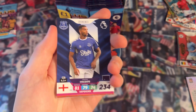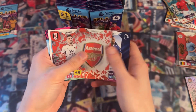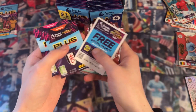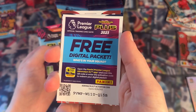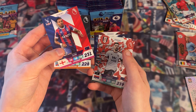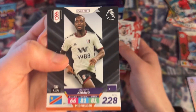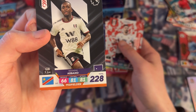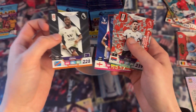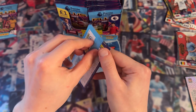Starting the next pack, we have Mason Holgate, David Brooks, the Arsenal badge, Alexander Mitrovic, the digital pack, Nathaniel Klein, and Neskens Cabano - not sure about that one.